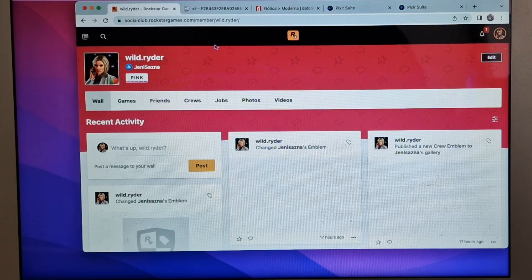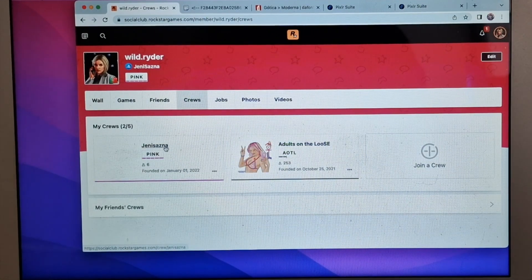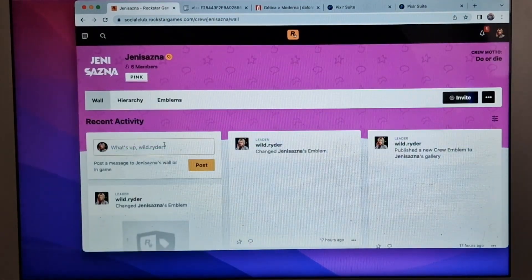First of all, log in to your Rockstar Social Club account. Then go to your profile and after that, click on Crews, then Emblems and Create Emblem.